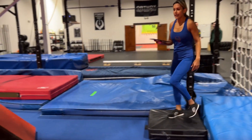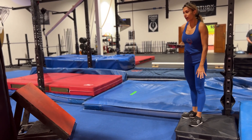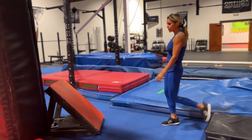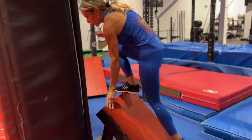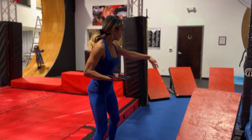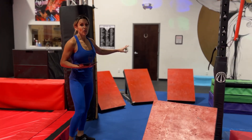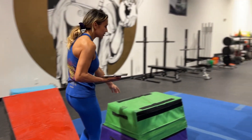Then we have the Cat Attack. Cat Attack is a one-point obstacle. You will be starting on this platform — floor is lava. You will be cat-grabbing onto the quinstep. From the quinstep, you can jump from the top or you can step over. Then you will cat-grab to the next one, step over, use the rest. You have to use all the quinsteps — you cannot skip anything. You will get your point once you come onto this box.